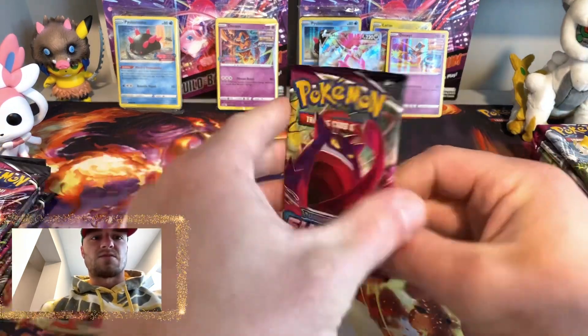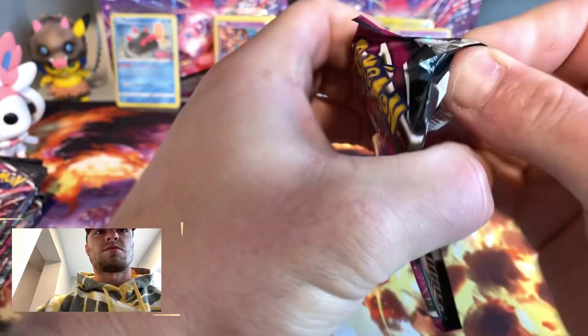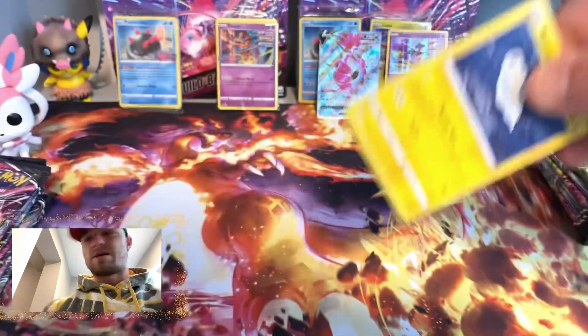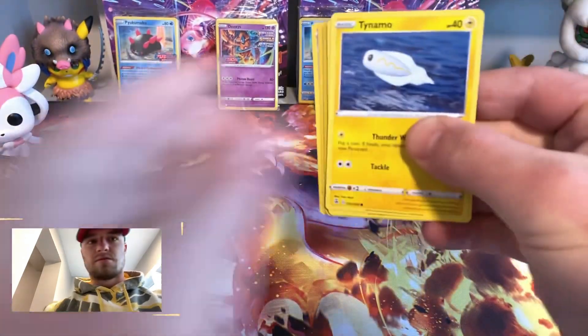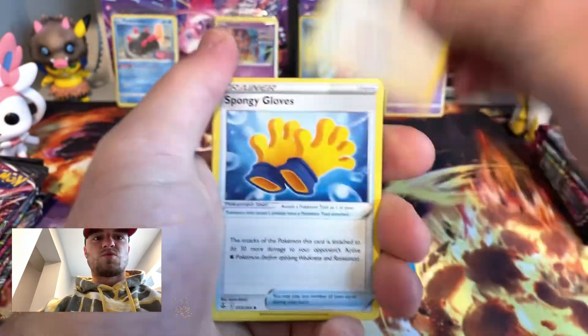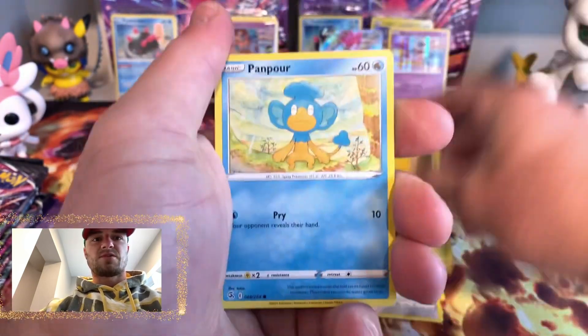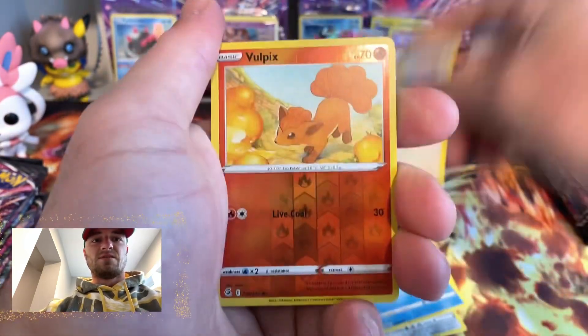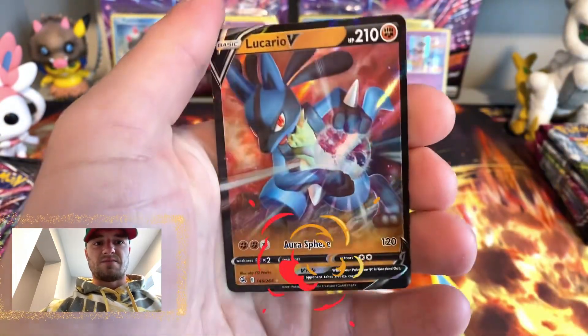Let's go — Gengar! We're pulling them, we're grabbing Gengar right now! Fire, water, water, Spongy Gloves, Froslass, Tynamo, Meowth, Gossifleur, Panpour, Eevee, Vulpix — Lucario V, I ain't mad!